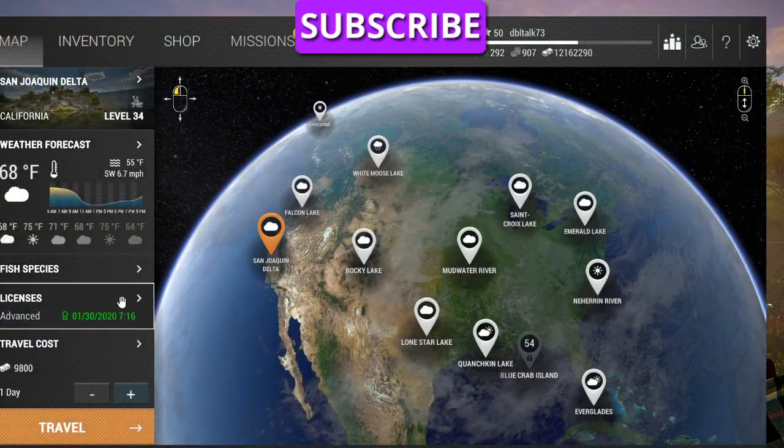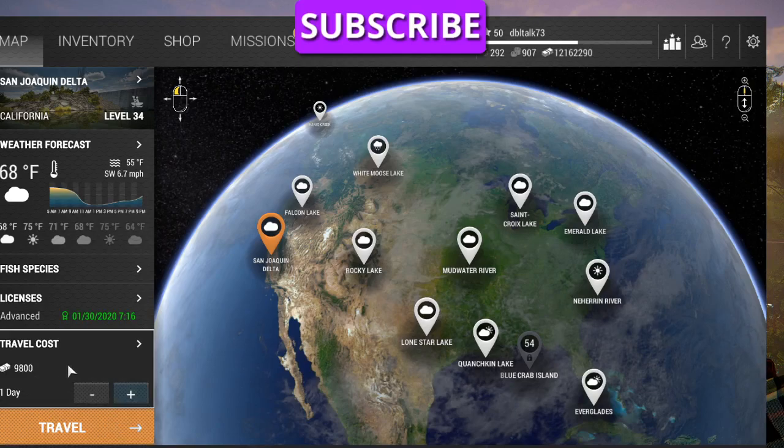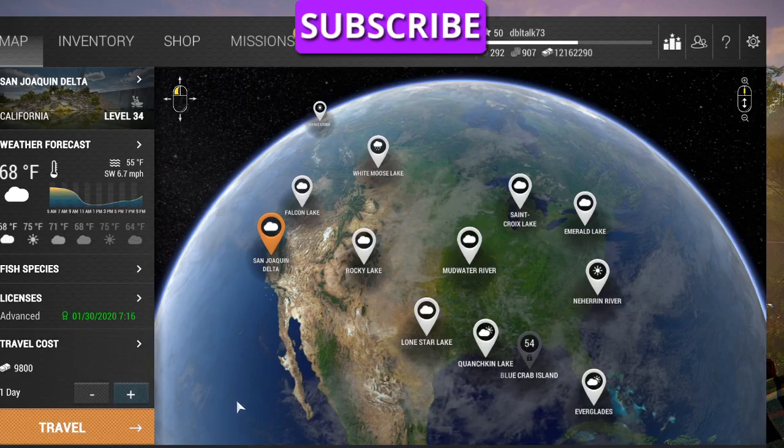Be sure you get a license — you don't want to get out there and wind up in trouble. It's $9,800 to travel there and $8,000 for a license, so you want to stay there for a pretty good while. You're going to catch enough sturgeon to usually cover your license fee from day to day — each sturgeon you catch will cover your extend fee.